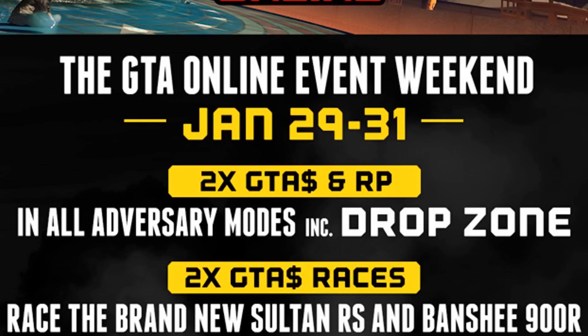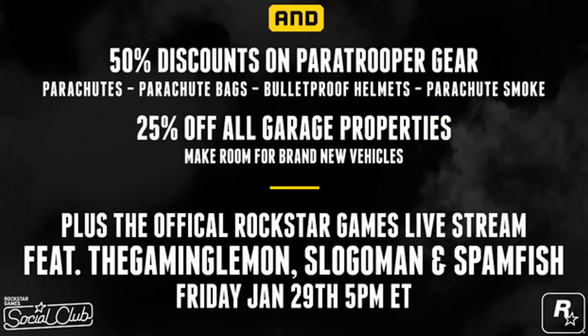There's also huge discounts — a 50% discount on all the paratrooper gear. So if you want to get yourself parachutes, parachute bags, bulletproof helmets, or parachute smoke, then you can get 50% off that. Now is probably a good time to stock up.